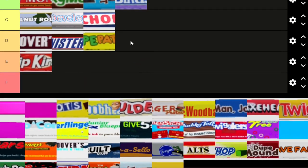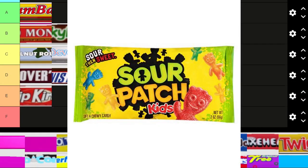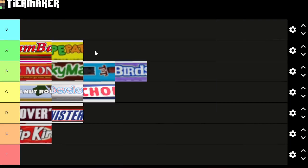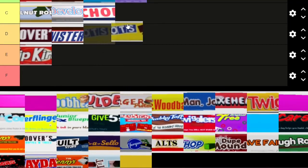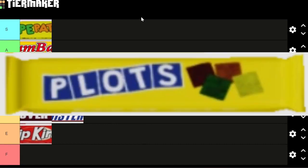Dupe Patch Kids is a play on Sour Patch Kids and I love this because it references duplication in the game — 'patch' is a perfect word for that, like a duplication glitch being patched. I'm going to put this in S tier — I think it's super creative, I really like that one.